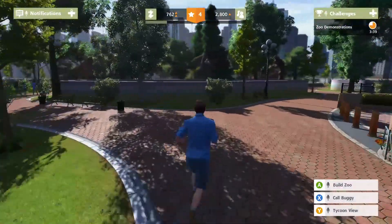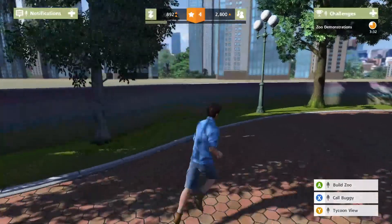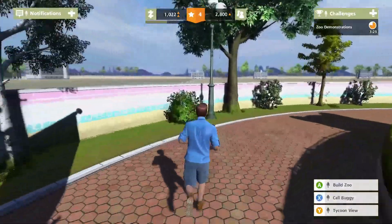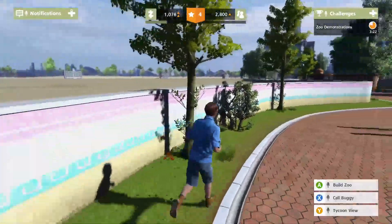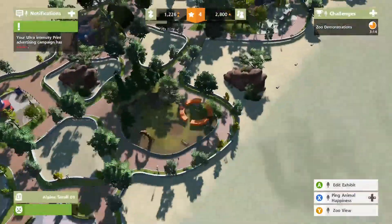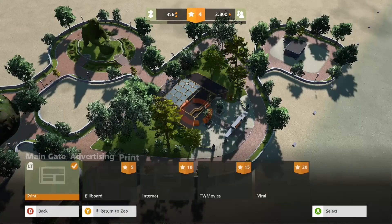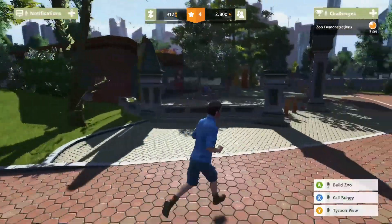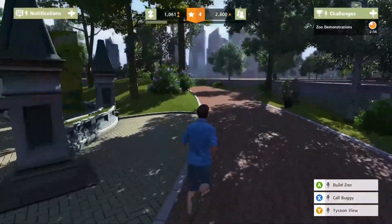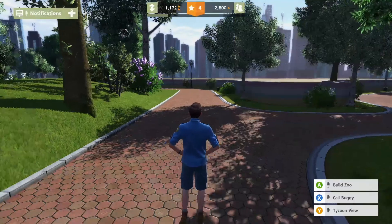Animals are in the exhibits around now, but we're just running around to get an achievement while we're waiting for money to come through. It's basically... how far are we off to finishing? 50%. All true intensity prints finished. Animal variety kind of sucks right now, but there's nothing I can do with that right now because I don't have any money.